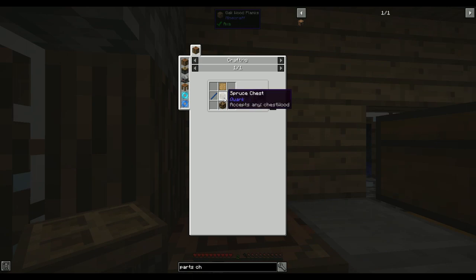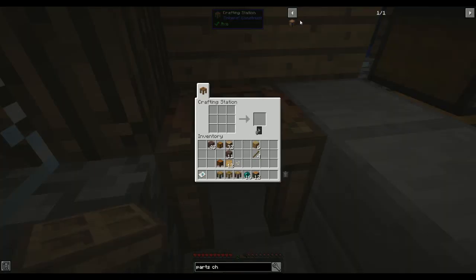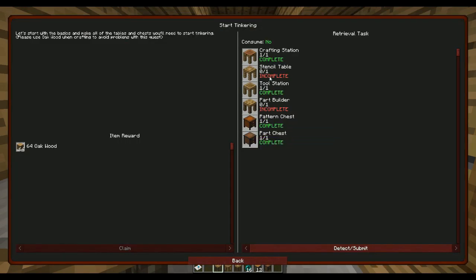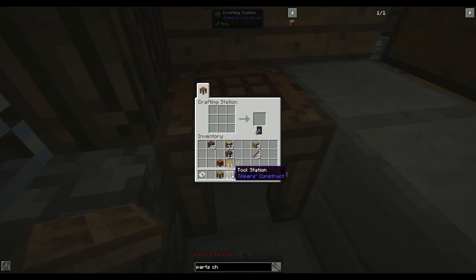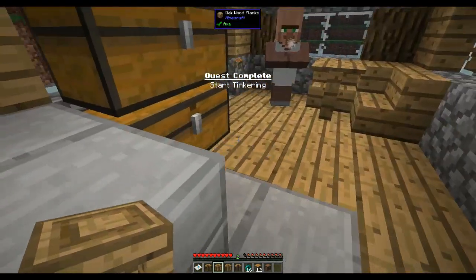The recipes weren't working with the non-vanilla wood - I think you need oak wood specifically for some of these Tinkers Construct crafting recipes. There we go - that's the Part Builder and the Stencil Table. It's because it wasn't the vanilla oak wood, which is a real pain.